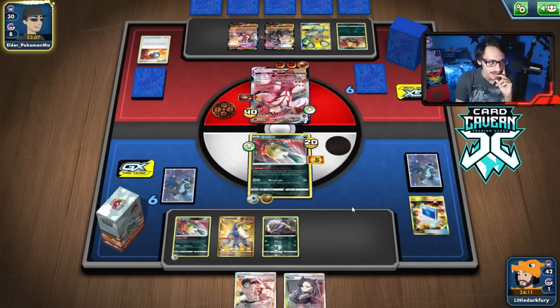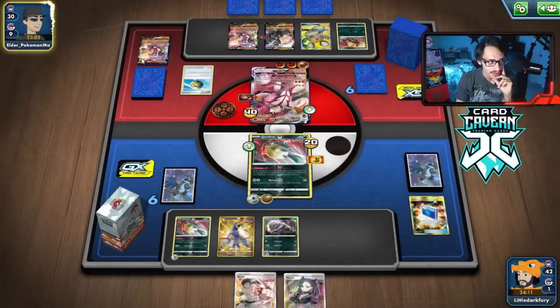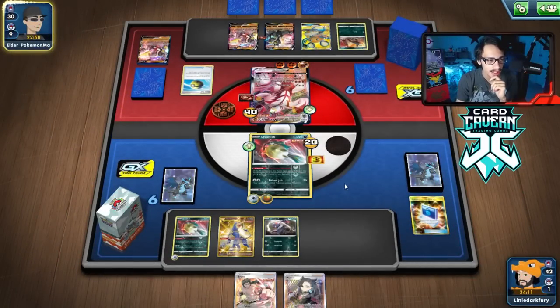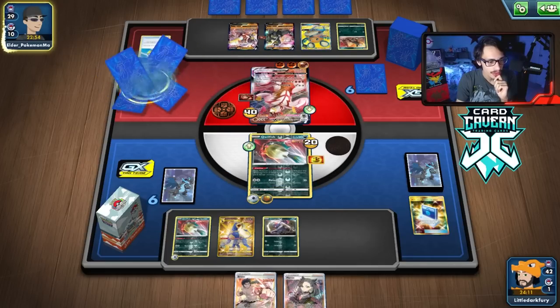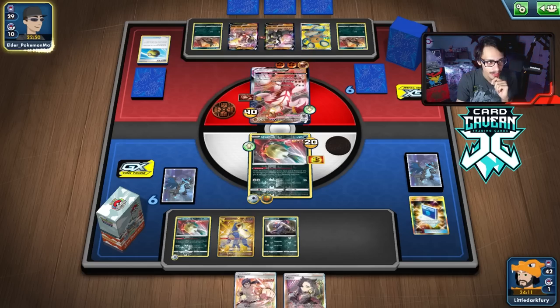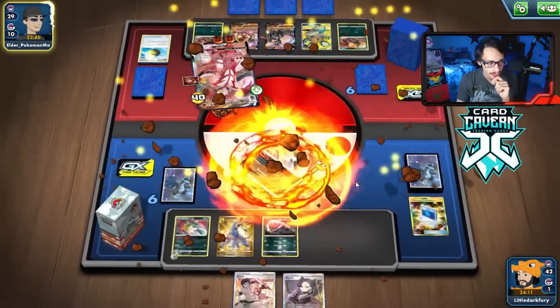They couldn't have knocked me out with Beatdown since they didn't have energy, so Laser Focus kind of stings for them. They got another Houndour with Quick Ball — they haven't got a Houndoom yet, so they can't build up the other structures quickly. They have no Houndoom. They take 80 damage here with our Balloon and everything. They have 210 HP so that shouldn't be too bad — a couple more Quillfishes and we can get there.